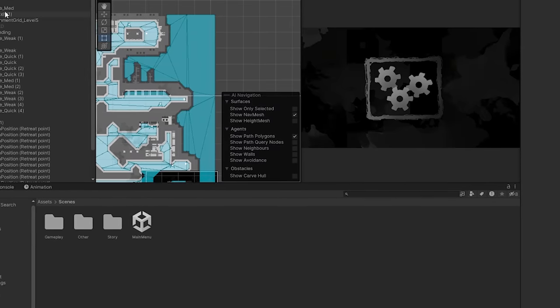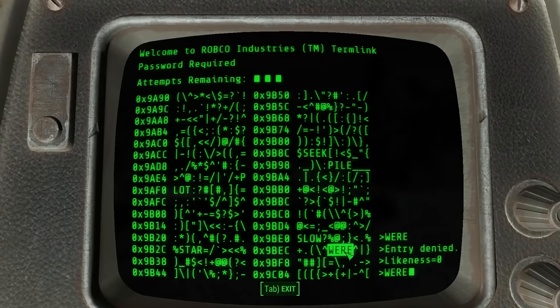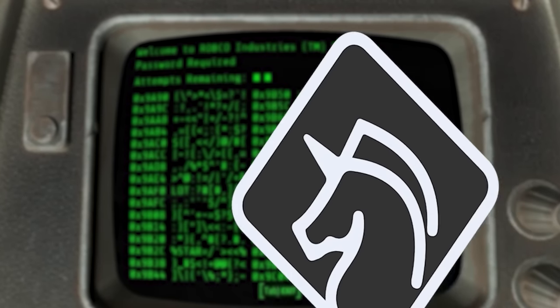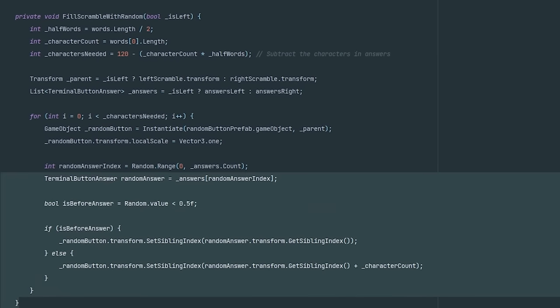I'm going to redo the levels and tie them into the story better. They should be more puzzle-like and get more challenging as the player progresses. We thought it would be quick to implement a minigame based on the one from Fallout, but I kind of got carried away. I made the puzzles parametric, so they'll be different each time.